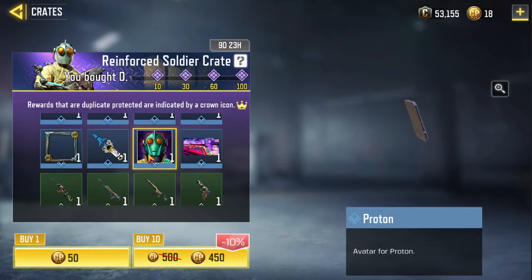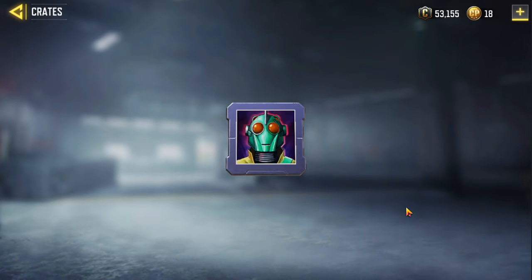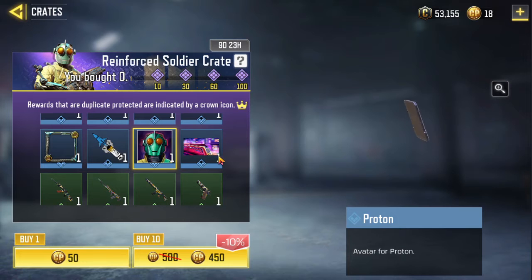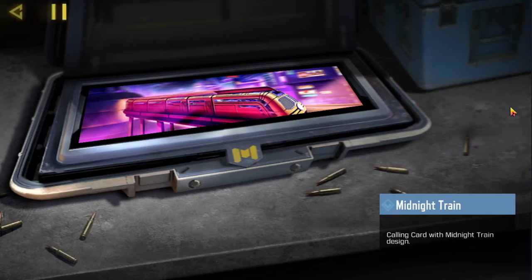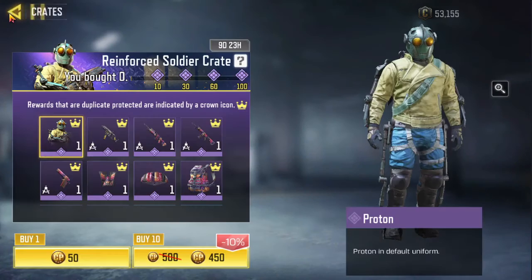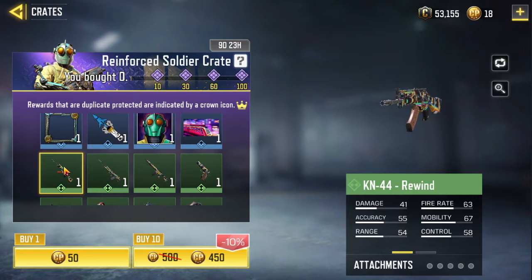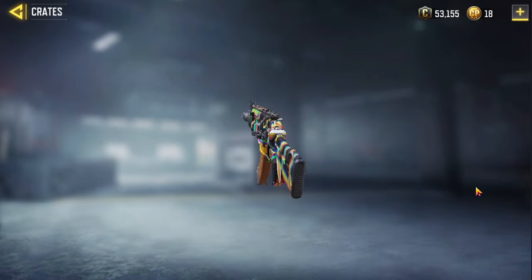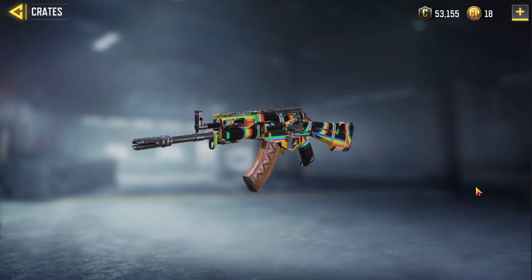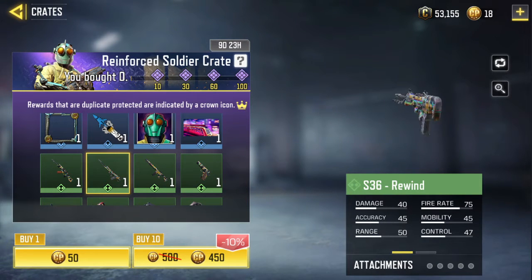The next one is the Proton avatar. The next one is the Midnight Train calling card with Midnight Train design. The next one is the KN44 Rewind. The next one is the S36 Rewind.